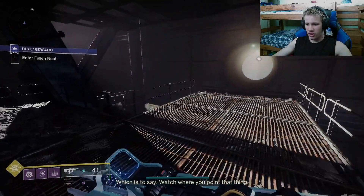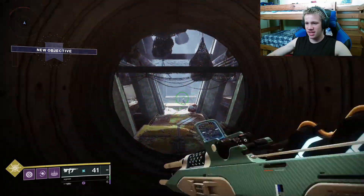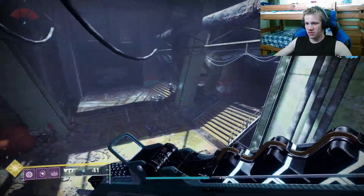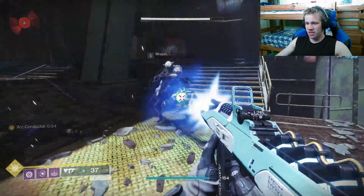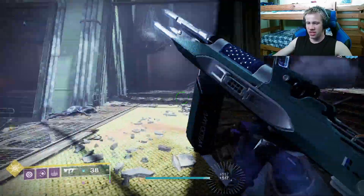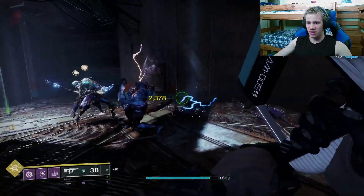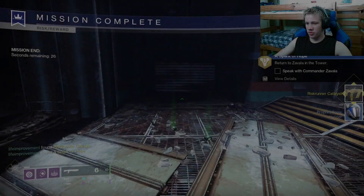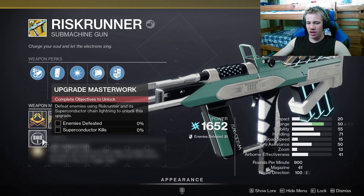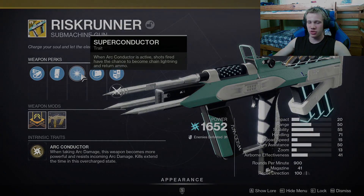After a while you will unlock the Risk Runner SMG, and after this the mission just allows you to test it out. The easiest way to use it is letting one of these enemies hit you with arc attacks, as this will make you pretty much immune to the enemies in here and gives you Arc Conductor, massively boosting your add clear potential. Completing this mission will allow you to get the Risk Runner catalyst, which makes this weapon ten times better — it gives it extra range and increases the time your Superconductor perk is active.